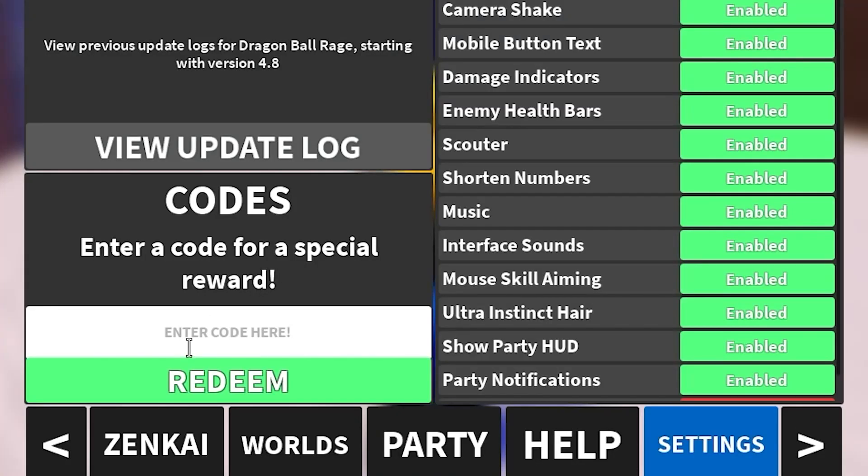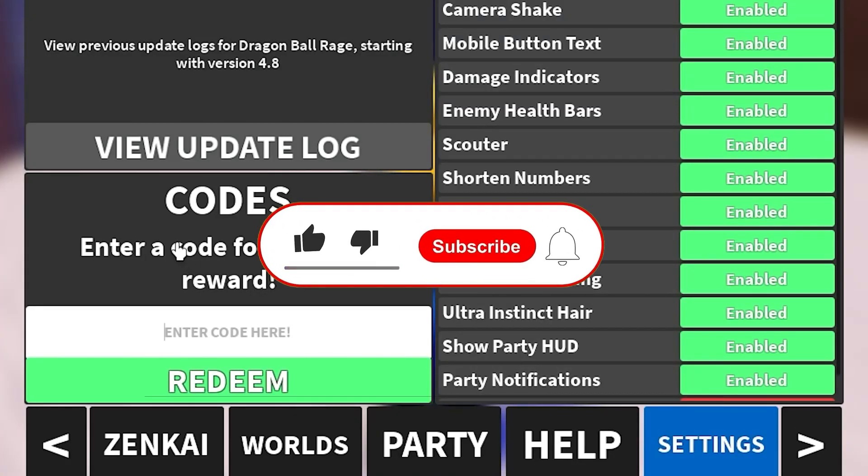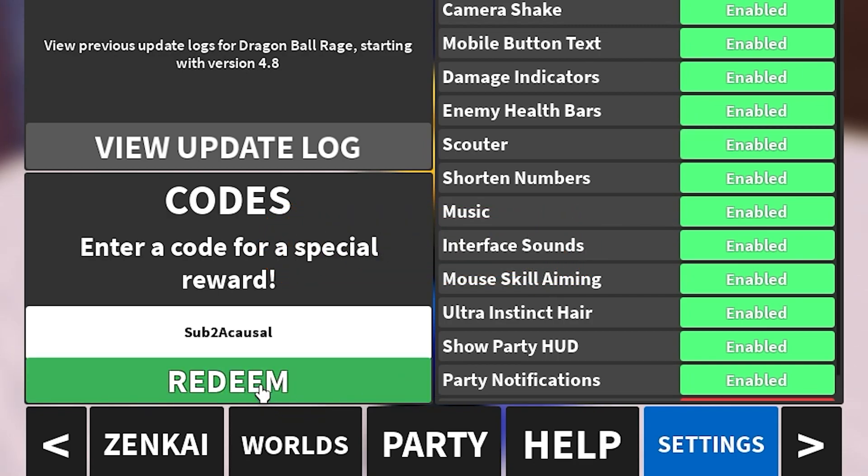Let's start with our first code — make sure you subscribe and share this video with a friend because there aren't a lot of codes. Press the redeem button because this code is one of the latest and still working. The next code is called TEST. TEST gives you 10 minutes of 5x XP boost — it's an awesome code, redeem it right now. Press the green button and it's working — awesome!